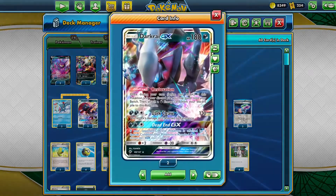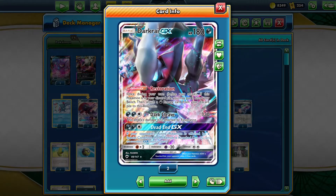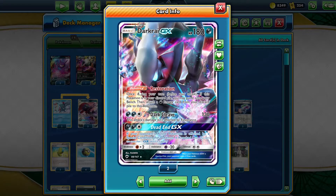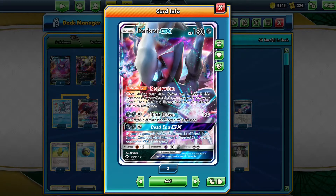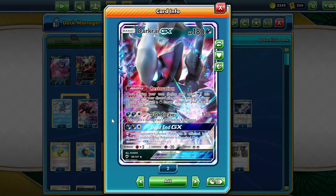We can also accelerate energy using Darkrai GX, using the Restoration ability. If it's in our discard pile, it can go back on our bench and also bring a Darkness Energy card along with it. It also has a really good GX attack, Dead End GX, which if our opponent's Pokemon is affected by a special condition, it gets immediately knocked out.